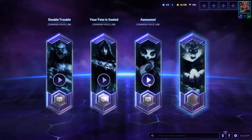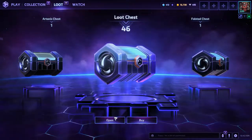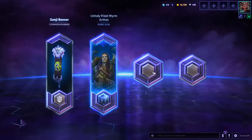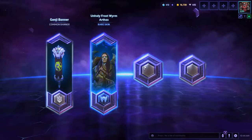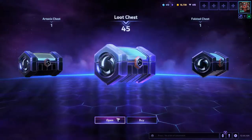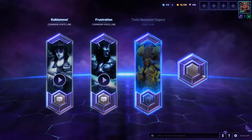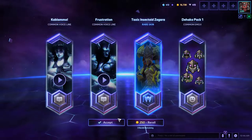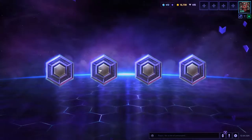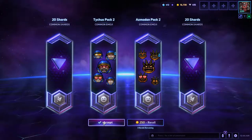Four commons — that's a great start. All voice lines, fantastic. Let's hope for better luck on this one. A blue, that's a little bit better, and it's an Arthas skin, which is fine. I don't play Arthas but maybe I will now. Another blue — a Zagara skin, cool. All commons, oh those are pretty cool though — those Azmodan emojis are pretty cool.